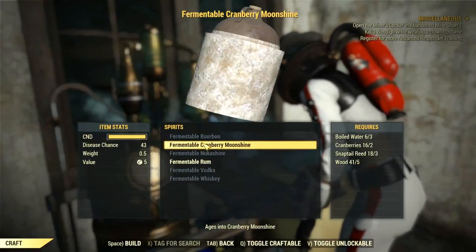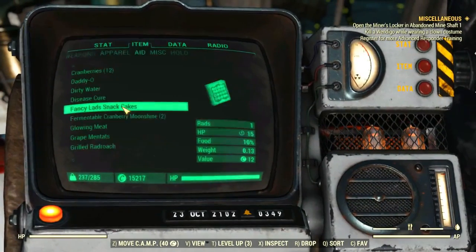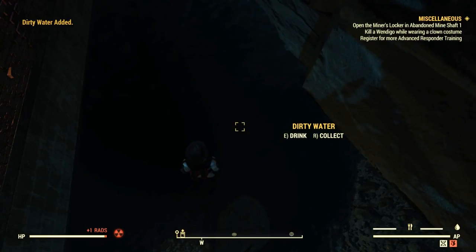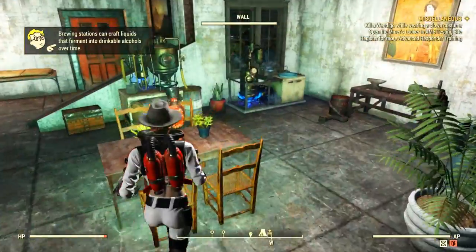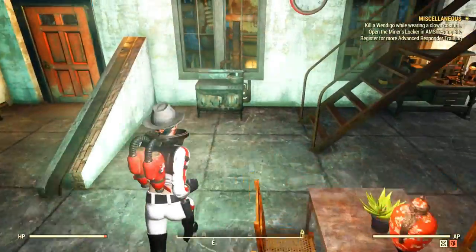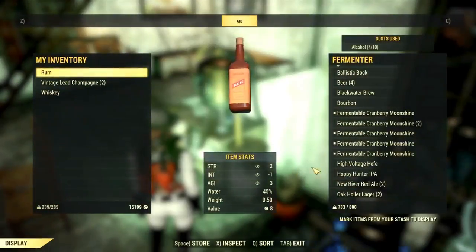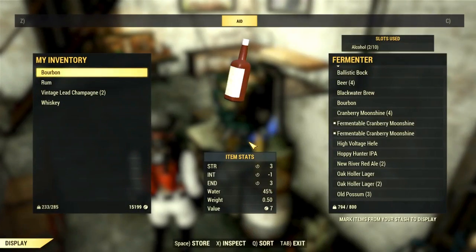You will also need some wood and boiled water, so make sure to pick up some dirty water to boil at your cooking station. Once you have all the ingredients, head to your brewing station, go to spirits, and craft your Cranberry Moonshine. You can put it in a fermenter or leave it in your inventory to age - you will need around 20 minutes for the stats to take effect. If you put your drink in a fermenter, don't forget to select it, otherwise it won't ferment and you'll waste time. Meanwhile, if you have cranberries left, craft cranberry cobbler, which gives a 5% XP bonus when eaten.